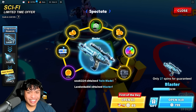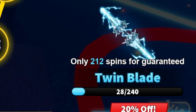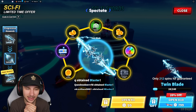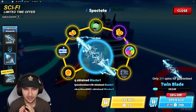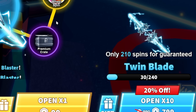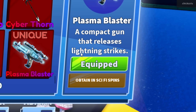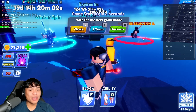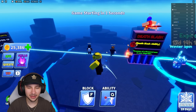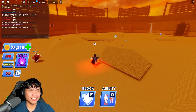It says 240 spins for a guaranteed Twin Blade — it goes from 50 to 240, so I can only imagine what level three would be. After 30 spins I didn't get it. It's time to try out the Blaster — a compact gun that releases lightning strikes! Level three is the dual wield — you get two of them. The dual wield looks so nice.